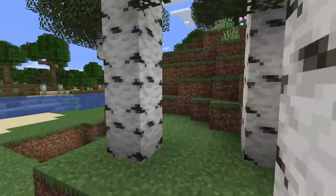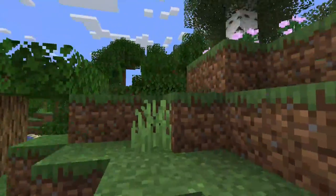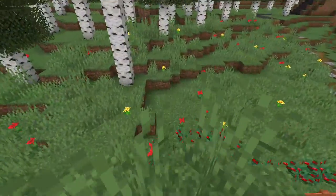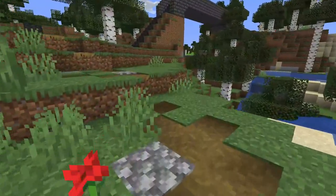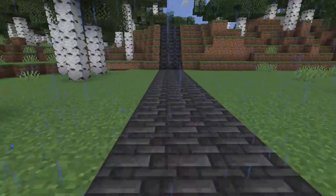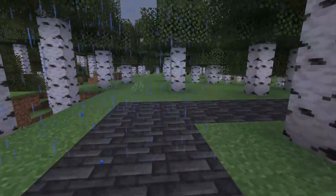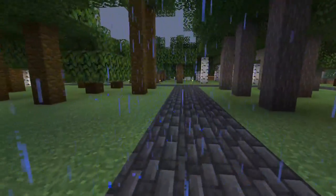What else has he got around here? Has he got any farms or anything? He's got a creeper hole — that's a nice creeper hole. Don't want to fall in there. You wouldn't believe the adventures I went on in order to get those villagers here. There were no villages nearby, and the only ones I could find were locked inland. So I had to spend hours digging a trench to boat them out to sea and then get them here. That was an undertaking.